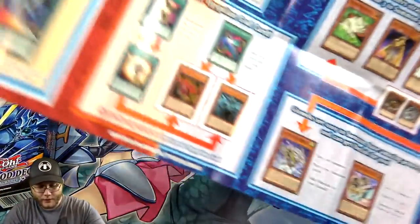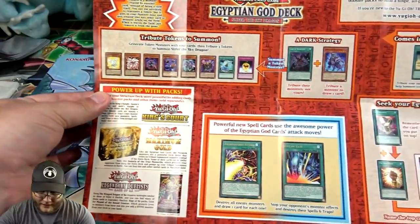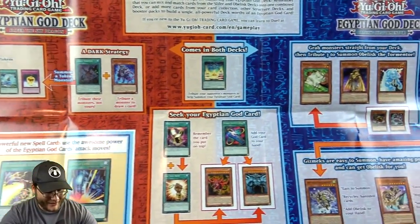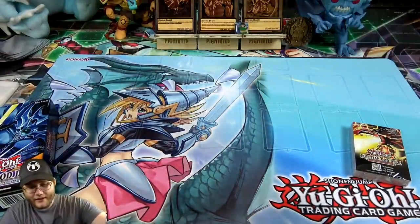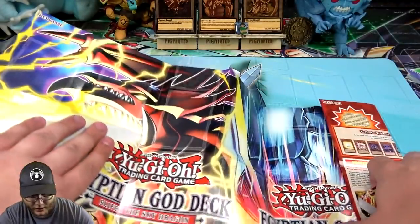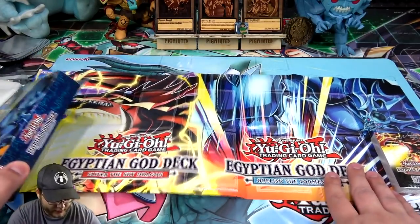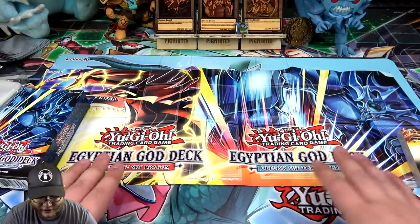Alright, enough selling out stuff. Let's go ahead and look at basically everything that is in the deck — I guess it's for both actually. The blue side is for Obelisk, red side for Slifer, obviously, so kind of cool. It gives you some ideas on how everything works, and then the play mat itself — it's just both artworks together. It looks fairly nice. It's a standard play mat really.